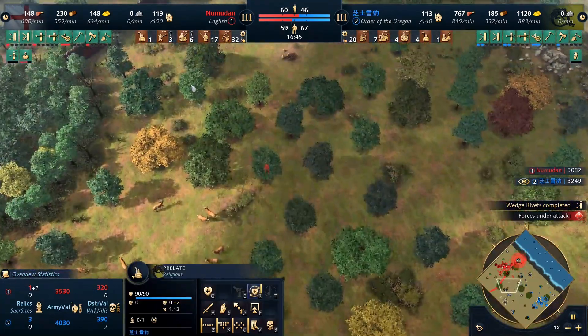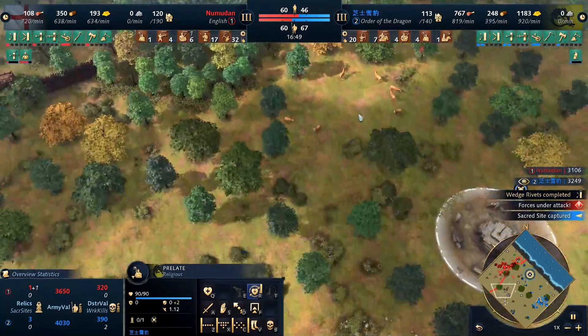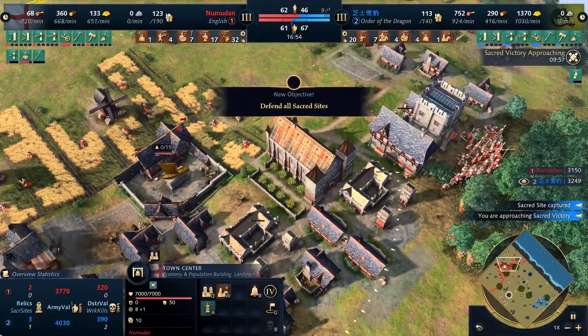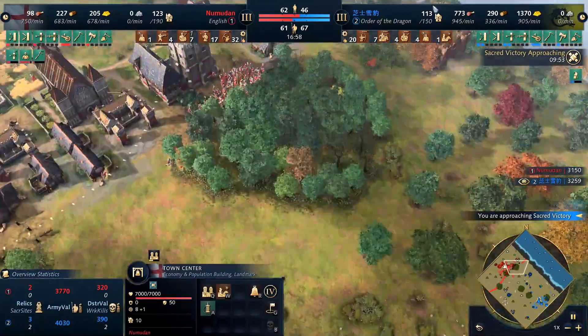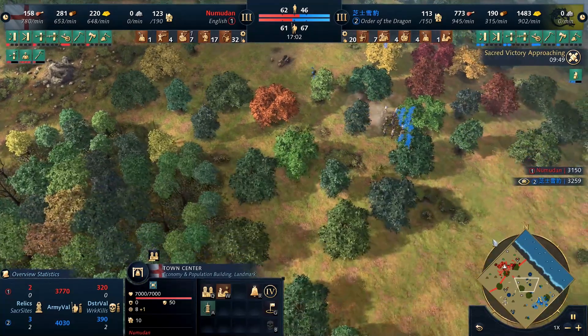While this is happening, his scholars are taking sacred sites. Once again, buying time, creating space, getting as much eco as he can, trying to save up to a good push point. He knows if he takes a fight too early against the English - such as going under his town center too soon or fighting a mass he's not ready for - losing his army will take too long to remake. So he's being very careful.